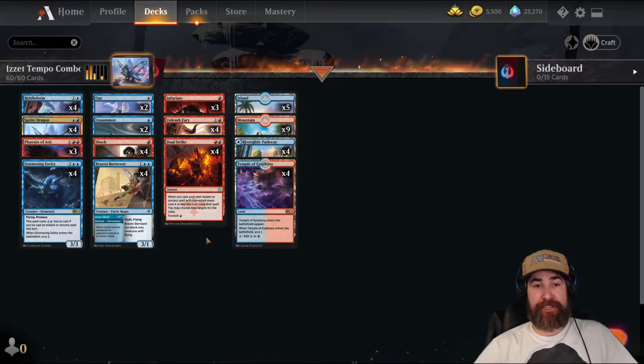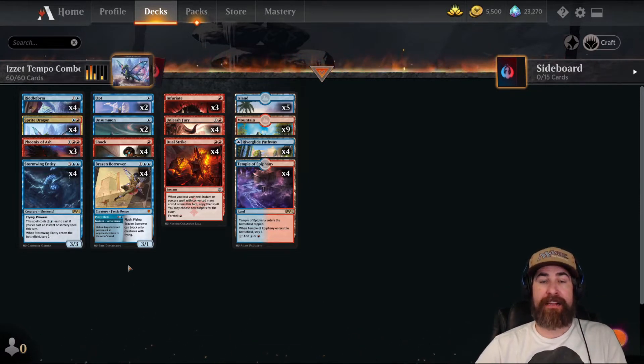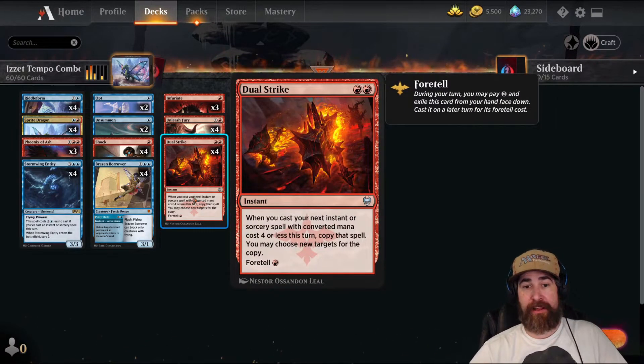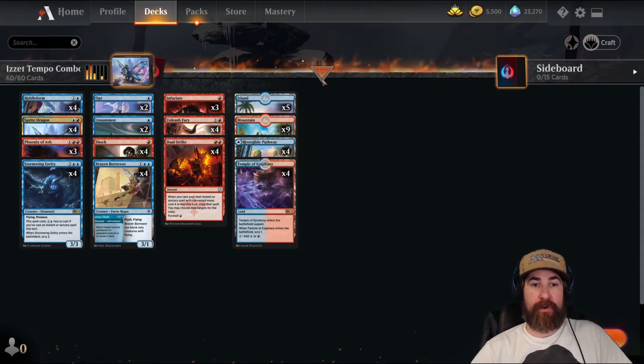Then we have the combo section. What we're doing is trying to play creatures as fast and as often as we can while keeping the board controlled enough that we're not going to die. We really don't care about anything on the ground if it's not going to kill us. We're trying to get Dual Strike into Fortel — as many as we have. One is fine, two is better. Then we want to go off in one turn.